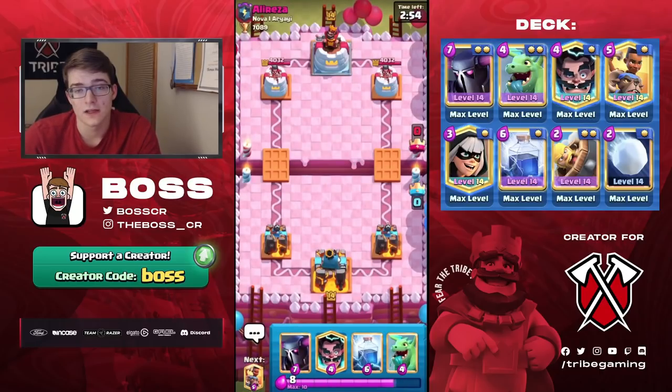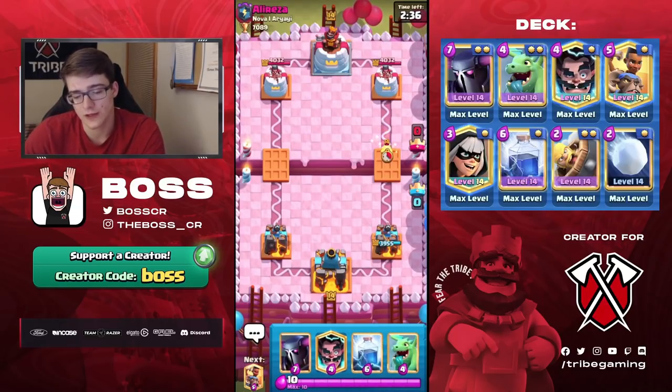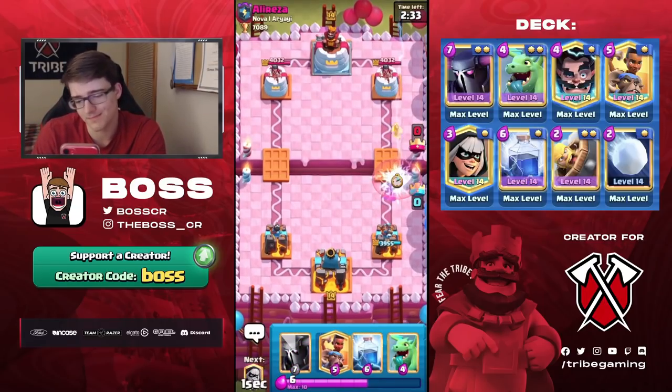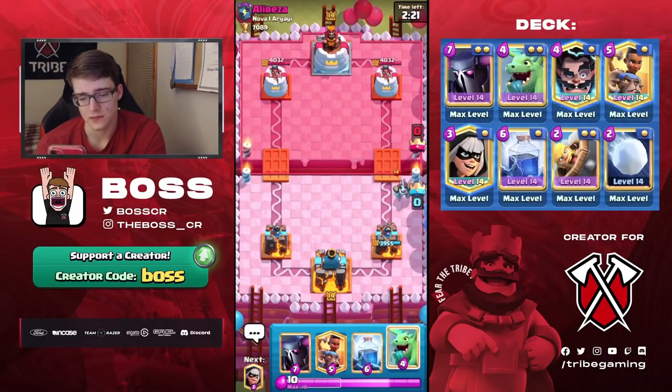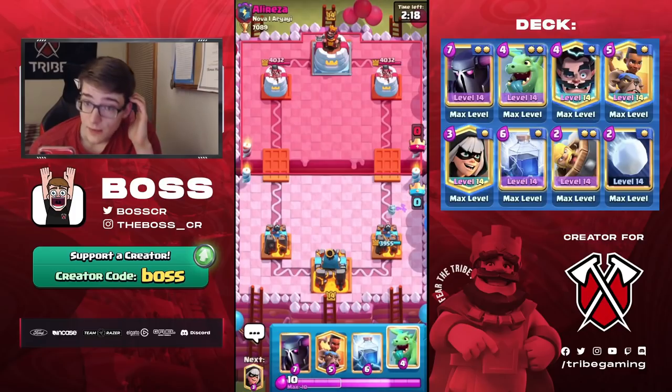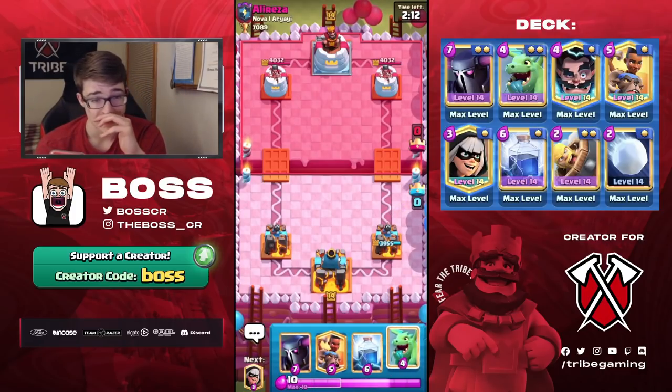So we found our next match here against Ali. We don't really have anything we want to cycle unfortunately, because cycling E-Wiz is quite risky, same with the Baby Dragon — they could be important cards to defend. He did just cycle a Zap, so I'll just go. He played Heal Spirit and Mega Minion, so maybe this is Sparky — it could be that Giant Sparky deck, commonly referred to as the Agony King deck. The only reason I think it's that is because I don't know any other deck that has Heal Spirit and Zap in it.